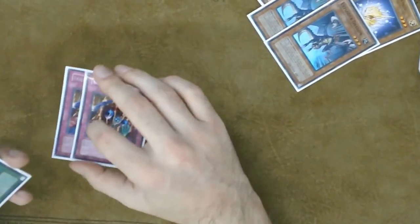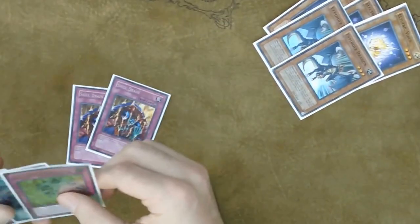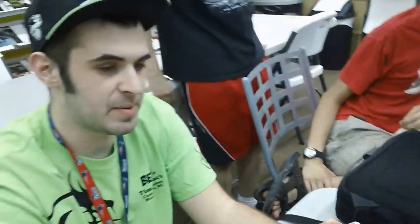The Skill Drain — I sided it in versus a bunch of decks. I played a bunch of Destiny Hero decks today — I felt that was going to be a big issue. They have one that can halve your life points if it goes off — I think it's called Dogma. So that's a pretty big problem for Elemental Dragons, because they don't have much defense.